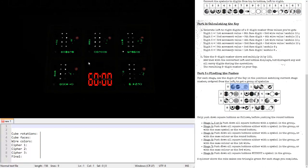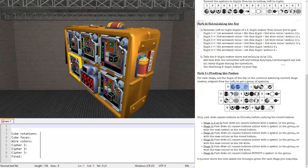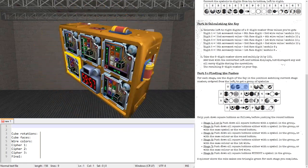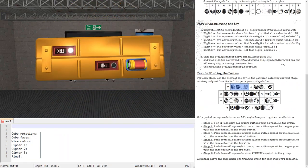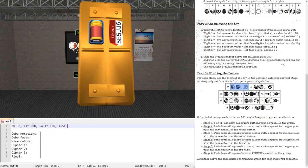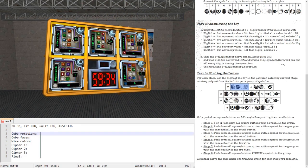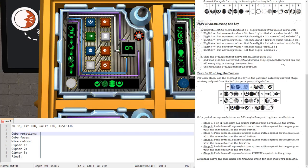Now this module requires some edge work. I'm going to start by writing that down. We have three batteries and three holders and two indicators: lit FRK, unlit IND, and a serial number of 5E5JJ6. You will notice I've already made myself a bit of a template here, which already kind of hints at the amount of information that we need to read out, which is a lot.